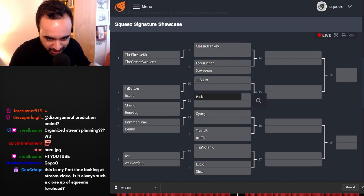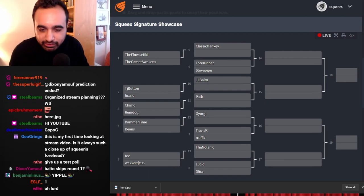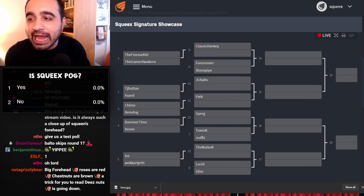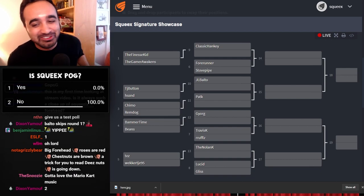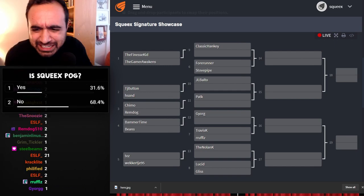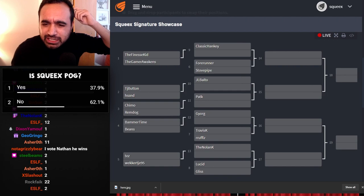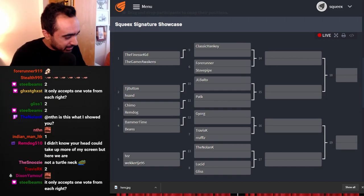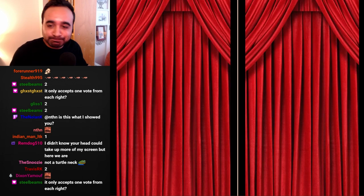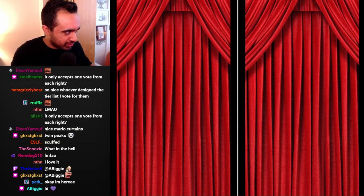Let's get started. Give us a test poll — vote with ones and twos starting now. You should see it right here. Is Squeaks pog? You guys know what to vote for. Okay so that's how it's gonna work. First up, let's look at the curtains — on the left hand side we're gonna have Finesse. You guys ready for the big reveal?